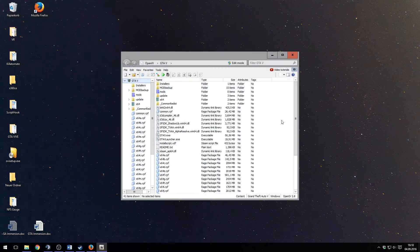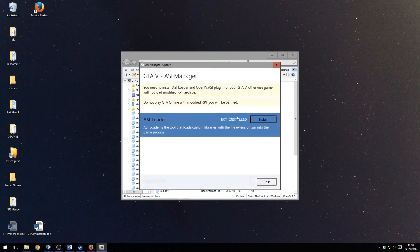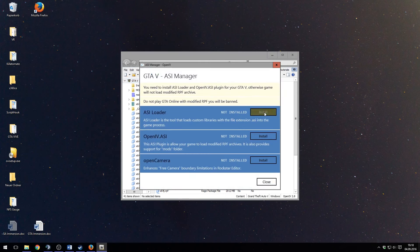Step 2: Launch OpenIV. Go to Tools, then ASI Manager, and activate the ASI Loader for editing the RPF files.